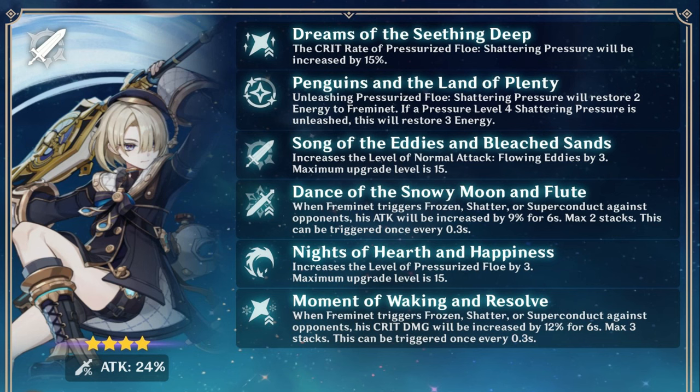The fourth constellation increases his attack by 9% for 6 seconds every time he triggers Frozen, Shatter, or Superconduct. This can stack 2 times at max.